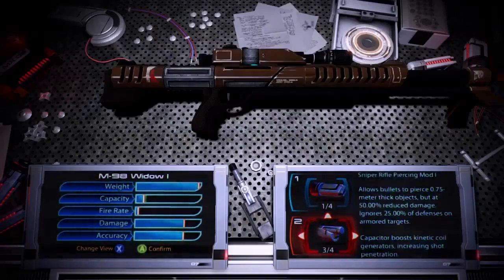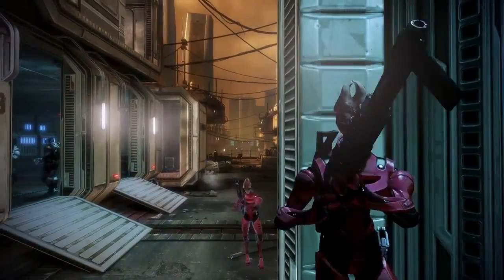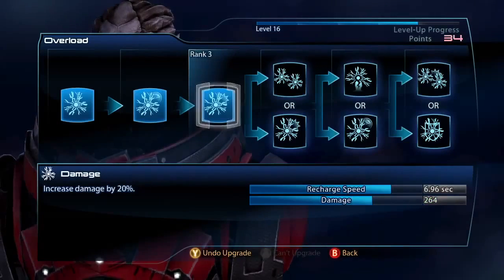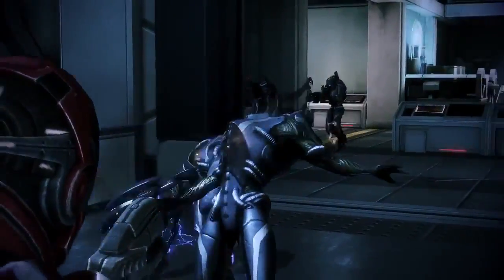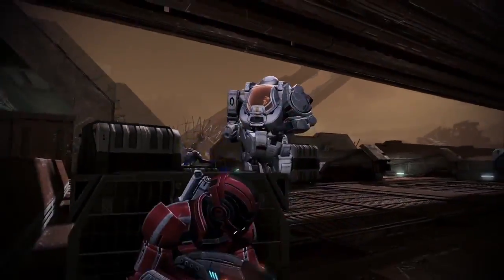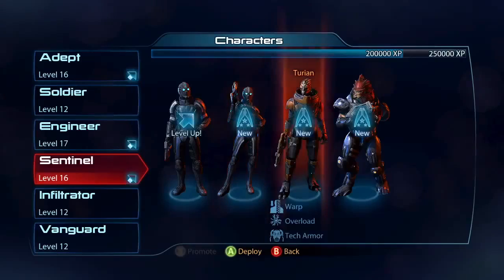The Engineer is all about heavy hitting damage powers like Overload and Incinerate. A really popular build with the Salarian Engineer is a sniper rifle — you sit back, launch your decoy out to draw enemy fire, then snipe and use your powers from a distance. My favorite ability is Overload because of its branching evolution tree: you can spec it for crowd control with chain overloads hitting three guys, or spec it to be really powerful against shields to hit one Atlas like a ton of bricks.